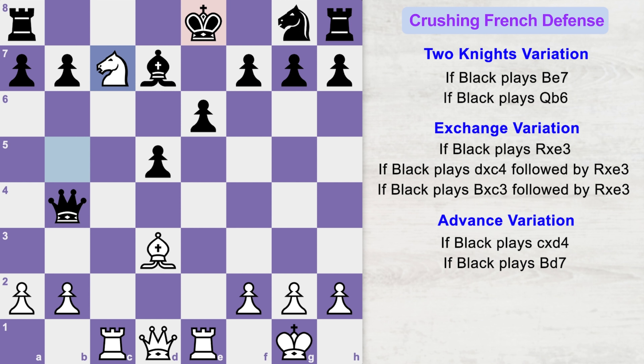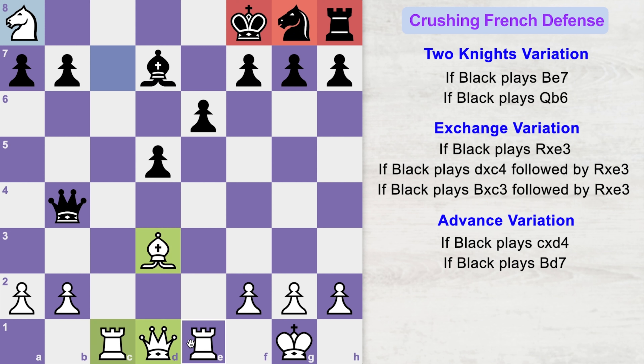Knight c7 check forks black's pieces. King goes to f8 and knight takes rook wins material for white — white is now up by three points in material. Black's king has lost the right to castle, his pieces are still undeveloped, and white has tremendous active pieces on the board. This is an easy win for white.